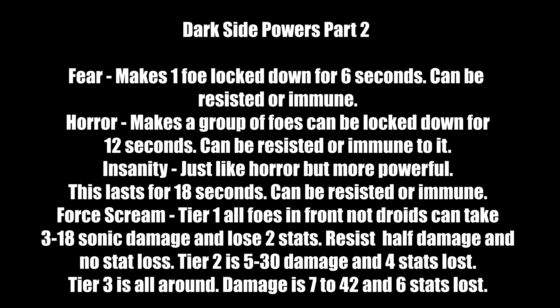The Fear line: Fear locks down one foe for 6 seconds; if resisted nothing happens. It can be immune for certain foes like bosses or Jedi Sentinels you're facing. Horror locks down a group of foes for 12 seconds, more powerful than Fear, but can be resisted or immune — some bosses or foes with certain items are immune. Insanity is like Horror but much more powerful, lasting 18 seconds total. It's rarely resisted, especially if you have high wisdom as a heavy force user. Some bosses are still immune to it.